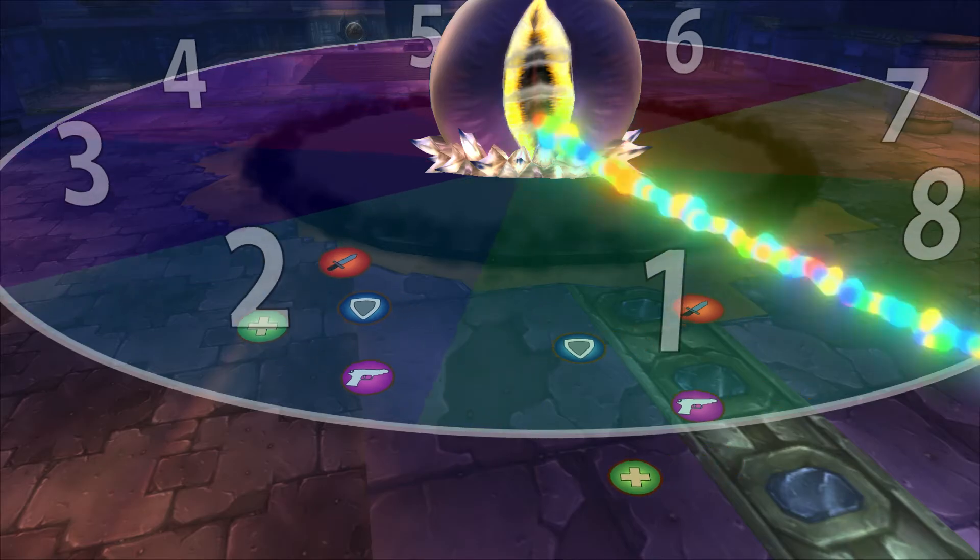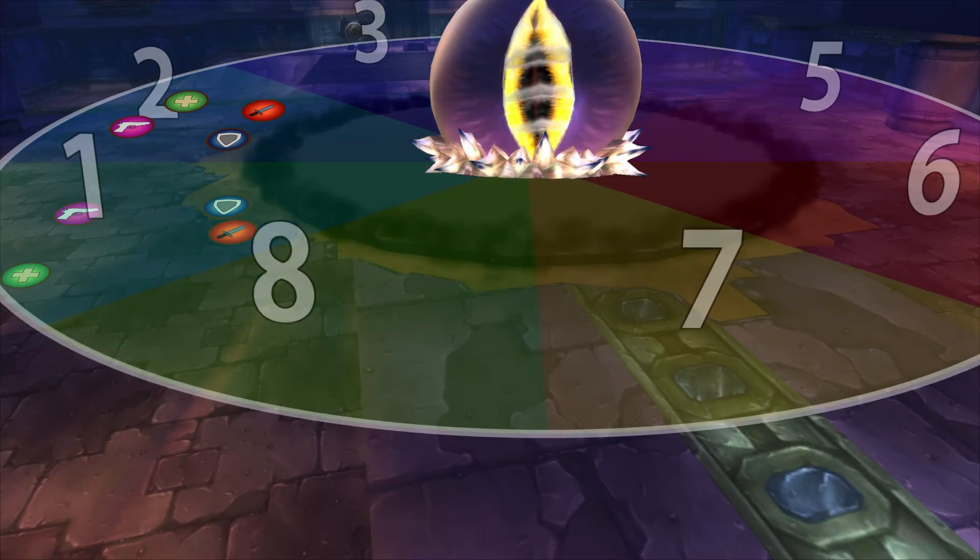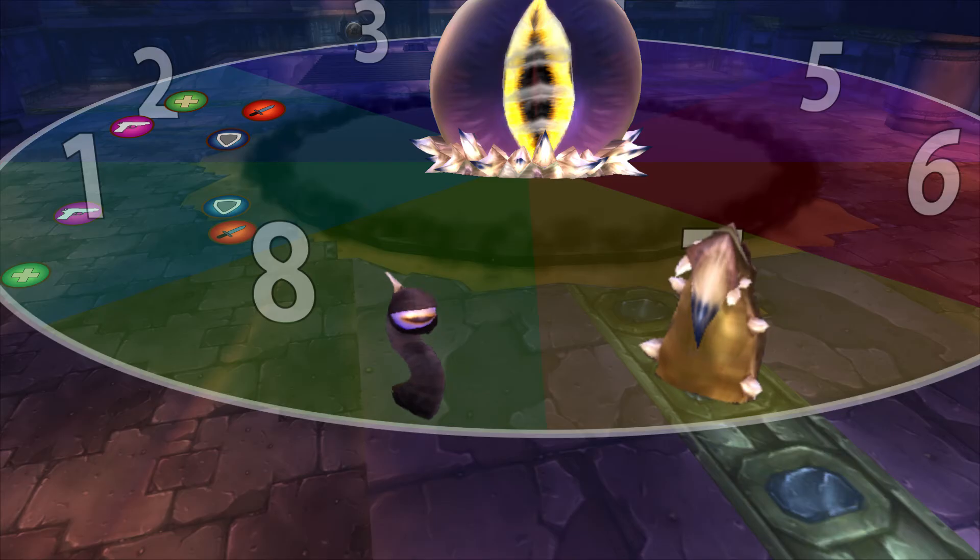Watch out for the big death laser. Your whole raid should rotate to keep spread, not just those in immediate danger. Tank the thick tentacles that spawn and nuke them. Also kill the eye tentacles as soon as possible.